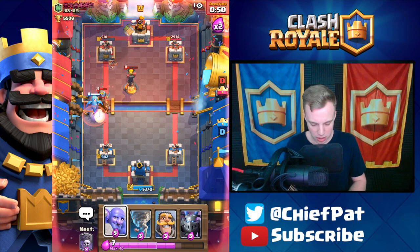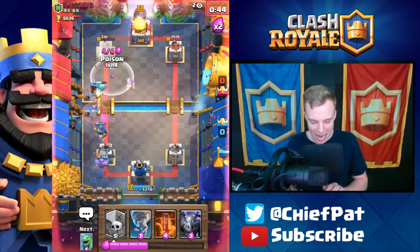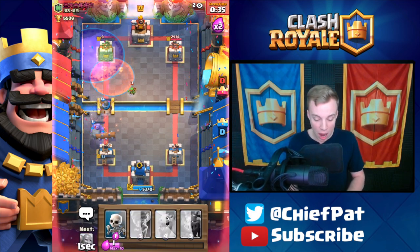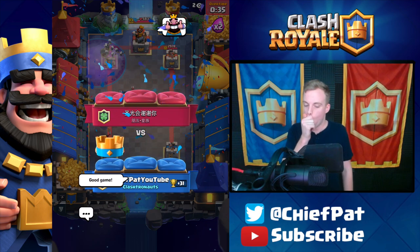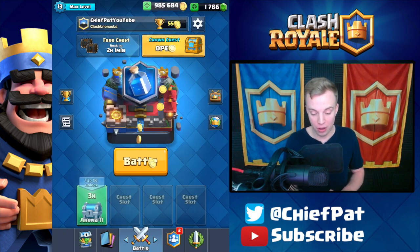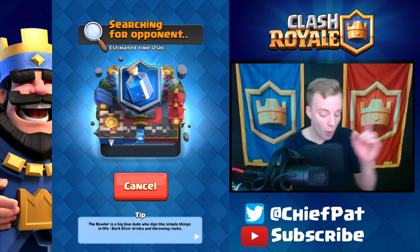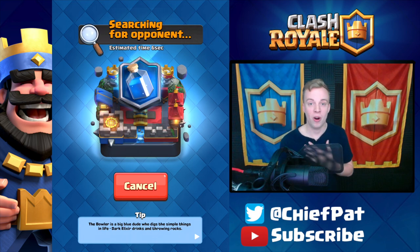That was bad — Inferno Tower is going to lock on right now. Bowler plus Knight. We're going to have a lot of Rocket damage go down. He does have the Rocket, which could actually end this game right here. Poison Spell is going to go down. Rocket takes it down to just a little bit of HP left — is this going to be enough to end the game? Log's going to go down. GG, well played. Wow — one of the most annoying decks in the game. I feel pretty lucky to get the win right there. He almost cycled me to death. I forgot my poison was ticking on the tower, and I thought that log was going to take me out. So my heart skipped a beat right there.